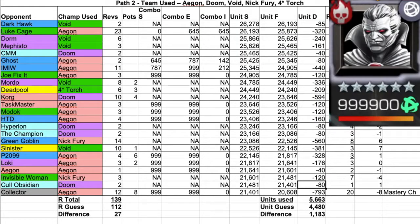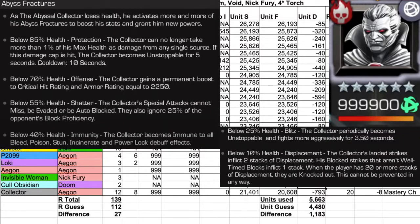And finally, we have the Collector. I've left a link below to a more in-depth overview of the Collector fight in general. But for Path 2, we used Aegon — it took us 12 revives, 8 health pots, and cost 793 units. The Collector is by far the hardest and most expensive fight for the entire Abyss.